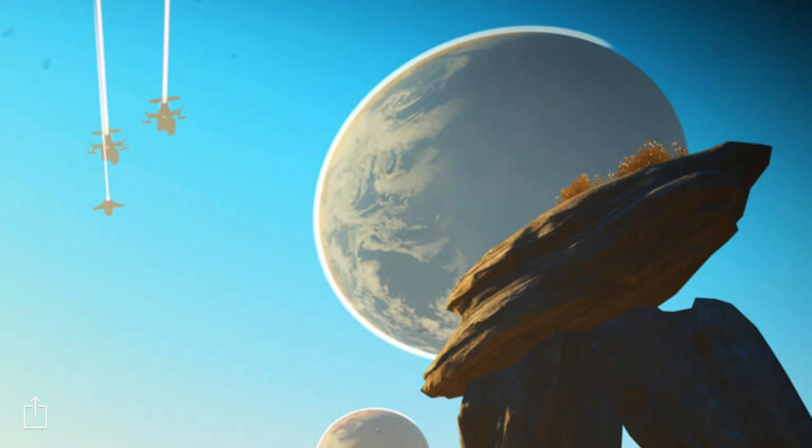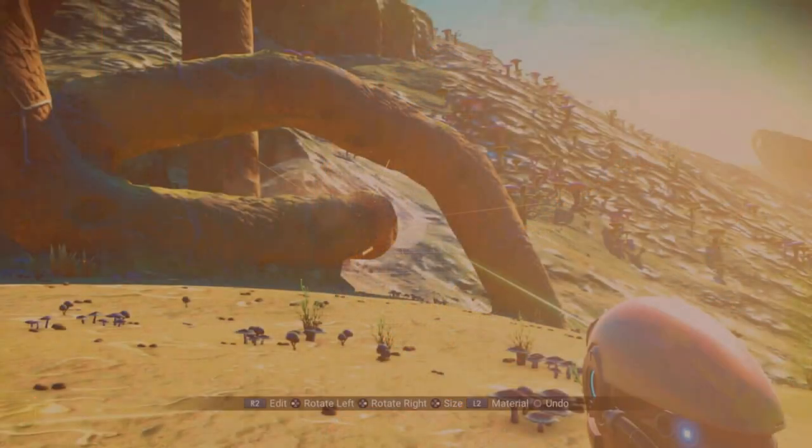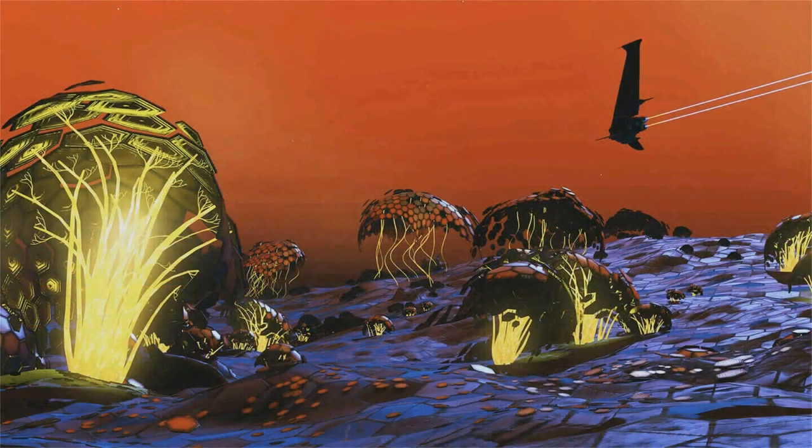Look at the clouds on that planet — I don't think I've ever seen clouds like that. There are going to be terrain modification tools. Look at that — you can even change the material with which you're modifying the terrain. He's actually adding terrain right there.